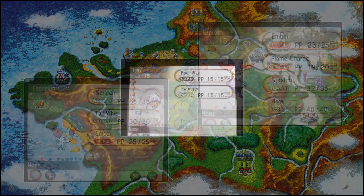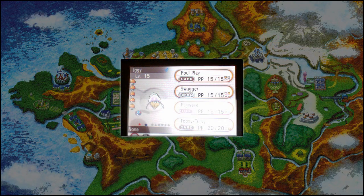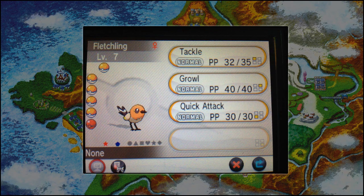Then we have a Shiny Inkay, which seems to have a pinky purple head and golden tentacles below — so a bit of a change, but not too much. Then we have a Shiny Fletchling, the only change there being a duller body colour with a yellow wing highlight, and maybe the tail has changed as well, though I can't be too sure.